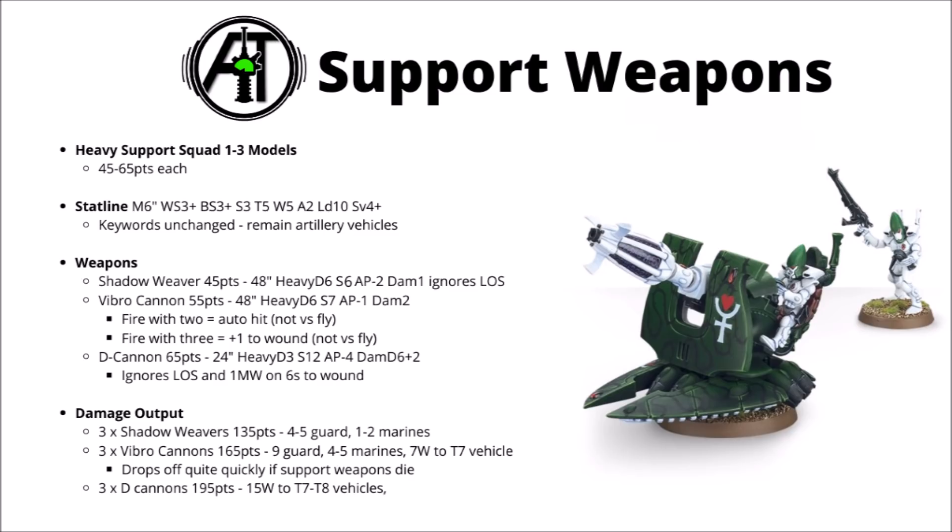Considering these things have the potential to stay safe out of line of sight and just bombard anything that gets in range, that stat line is incredibly threatening. A big unit of 3 D Cannons lurking somewhere — if they manage to get range on a toughness 7 or 8 vehicle, on average you do something like 15 wounds to them. They're also quite a good source for command re-rolls, re-rolling any failed wounds or low damage rolls. With D3 shots and Blasts, they also have the potential to be decently effective against big squads of heavy infantry.